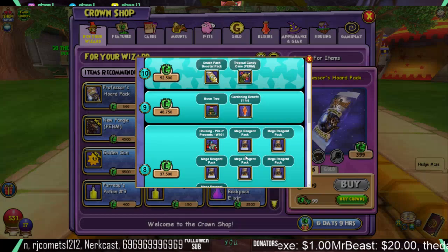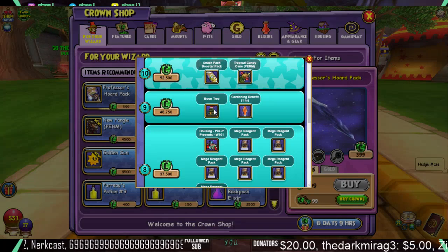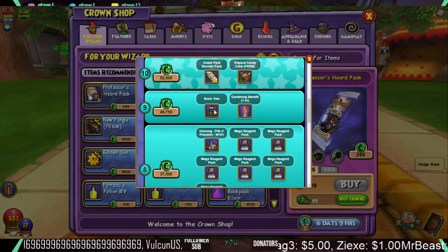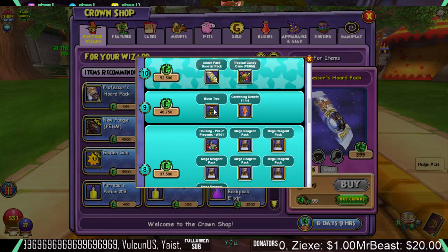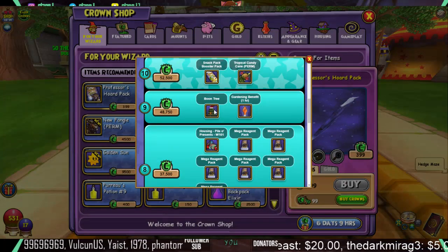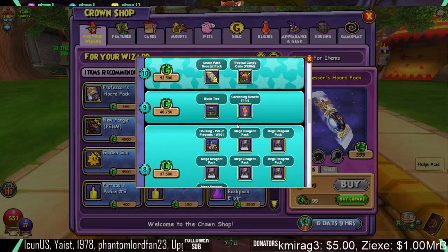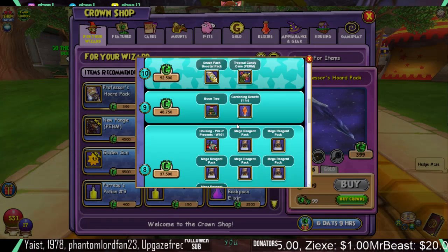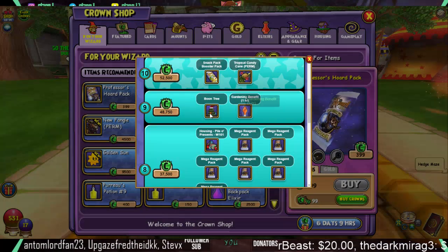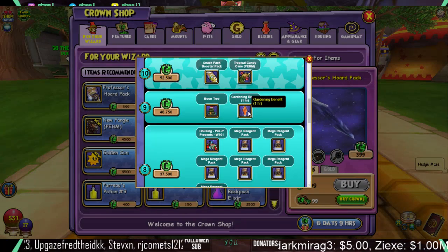Tier 9 is actually the interesting one. You get the Boon Tree Seed. I'm gonna be honest — this seed is not hard to get. I have a lot of these seeds and can get more easily. I wouldn't really say this particular gardening seed is worth 48,750 crowns. You also get a gardening benefit elixir, which is one hour. So for all you people that haven't harvested your plants yet, if you wanna drop a lot of crowns just to get this one-hour gardening elixir, go for it. It's only one use, so use it wisely.